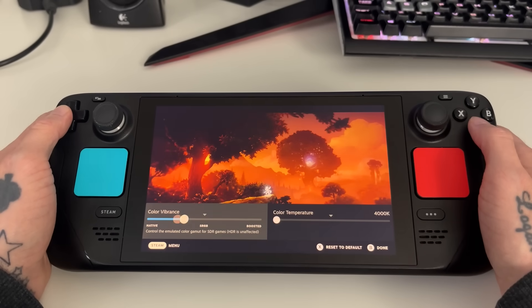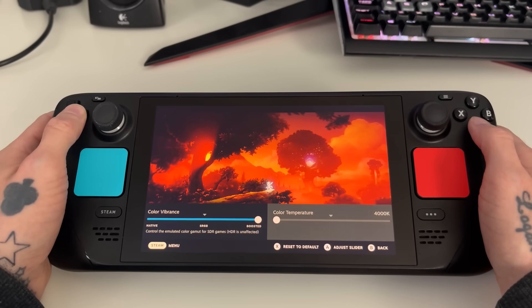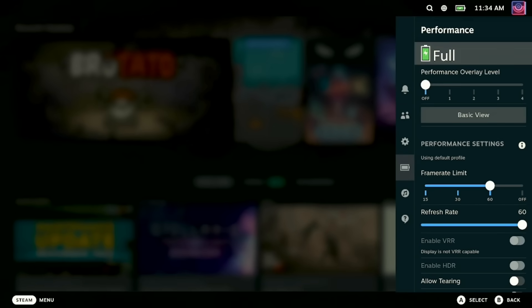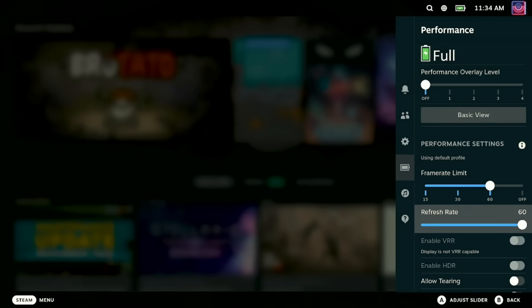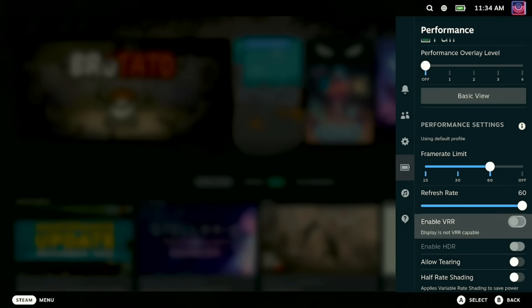It is perfectly safe. And seriously, the new default for the Steam Deck LCD is so much better. You'll also find that there are HDR and variable refresh rate settings now for external displays when supported. You'll see these options appear in the performance menu when you're connected up to an external display.